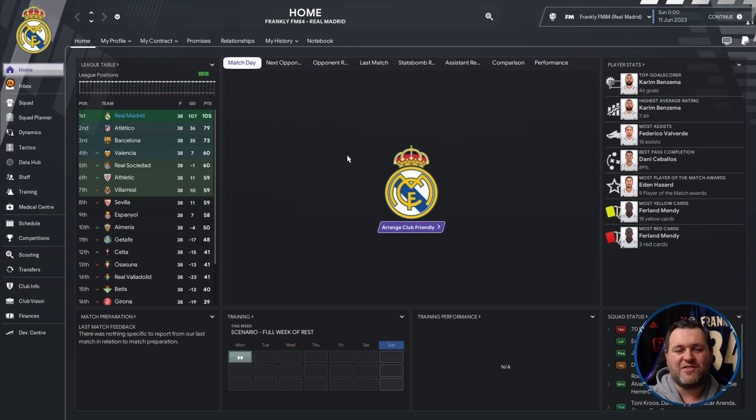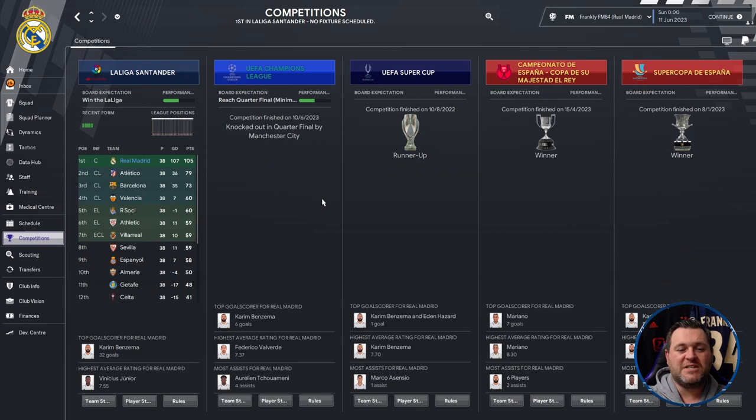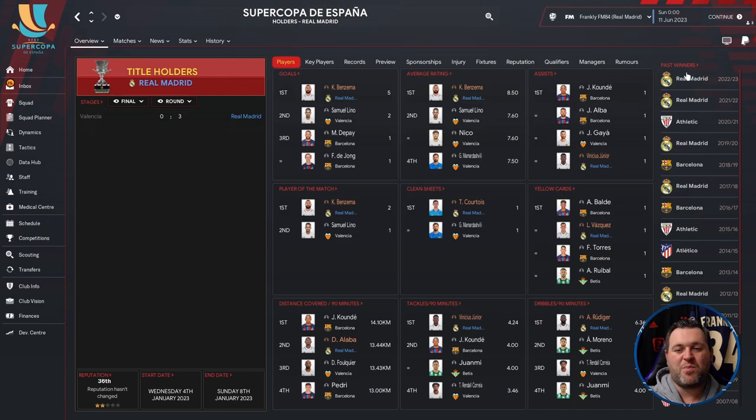Now we're going to have a look at what Real Madrid have done, and they have destroyed La Liga — the most points I believe I've seen Real Madrid get in any single tactic test. Maybe we have a hidden gem in a tactic where we don't even know what the tactical style is. Going to the competitions tab, they demolished the league, winning by 26 points from Atletico Madrid. Barcelona got 73. They were knocked out in the quarter finals of the Champions League by Manchester City. They finished runners up in the Super Cup, lost to Frankfurt there, but they did win the Copa del Rey and the Super Copa de España.